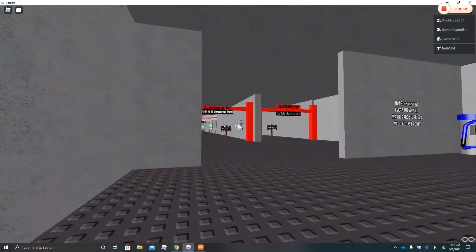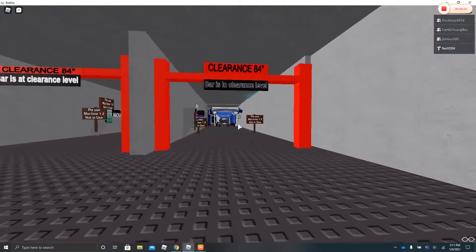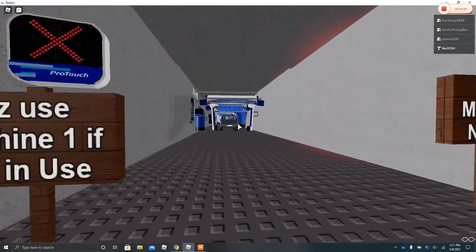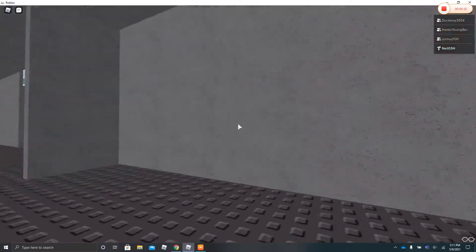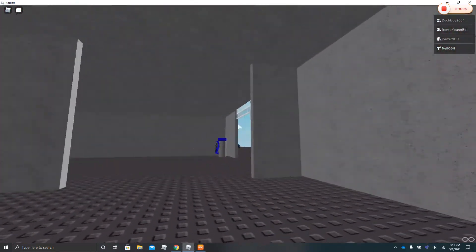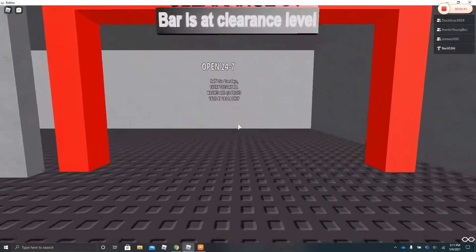You can see these are the wash bays. Someone's using the ProTouch Tandem right now. It says please use Machine 1 if you're not using Machine 2 — this is to prevent lag. And we have a vacuum right here by the PDQ Tandem surf line.